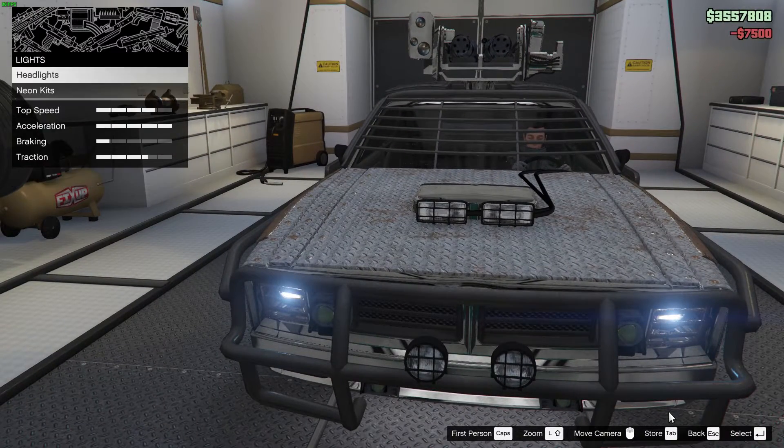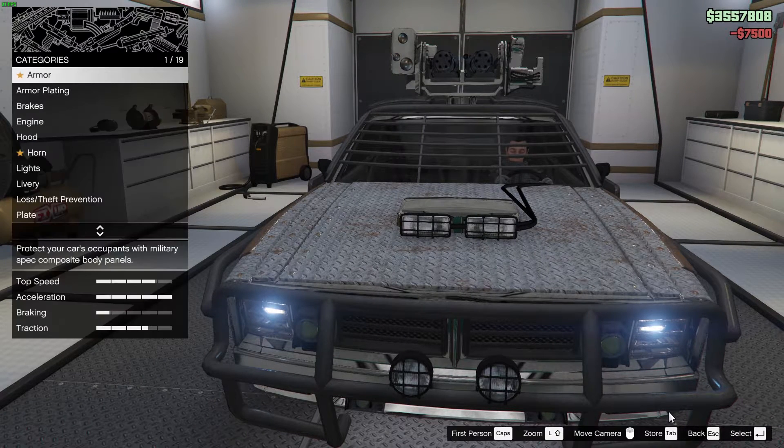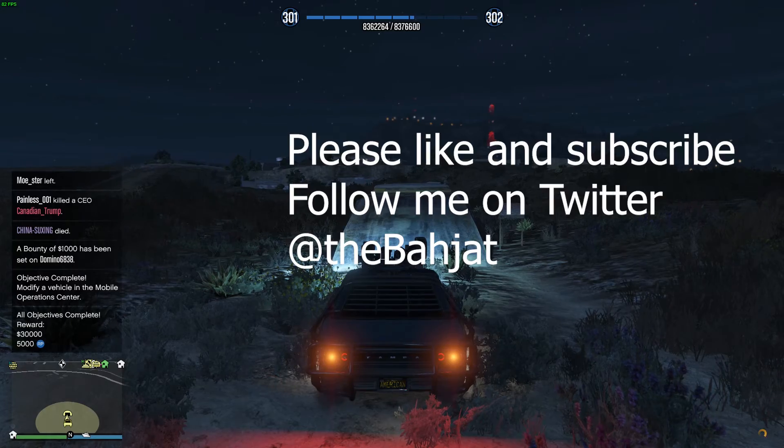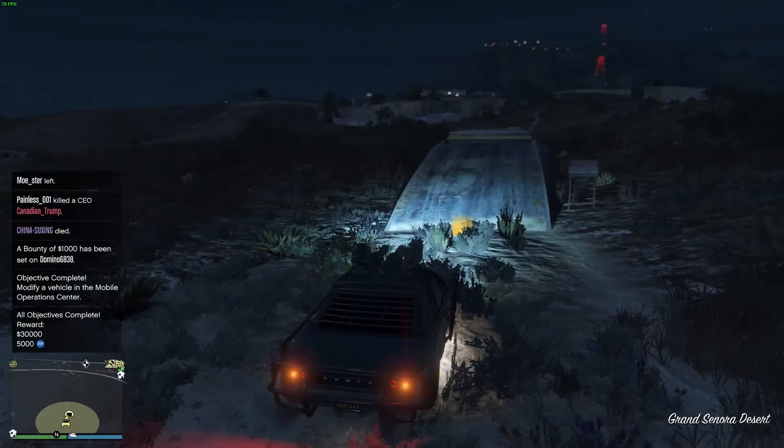I'll just change the lights and that's it. I'm going to exit. That's how you modify a vehicle in the Mobile Operations Center in GTA V.